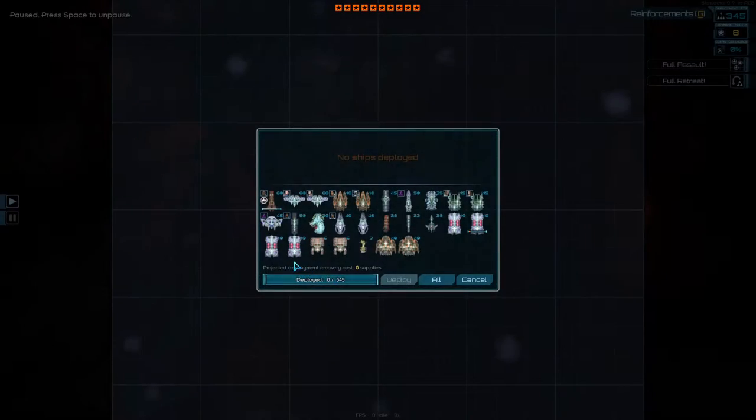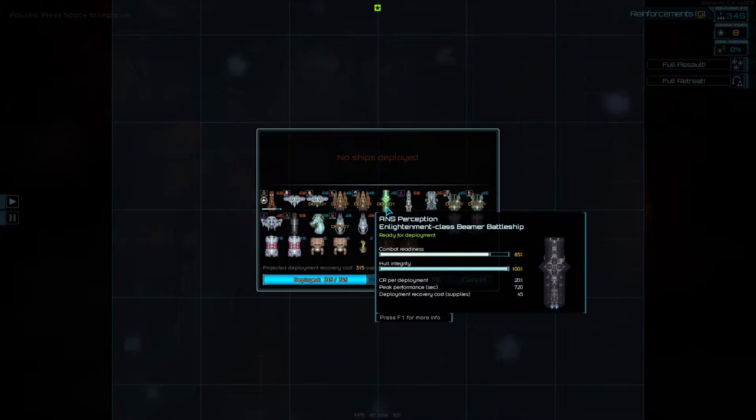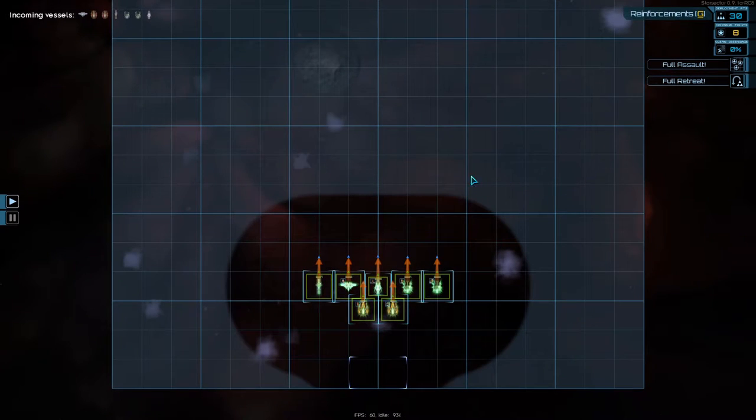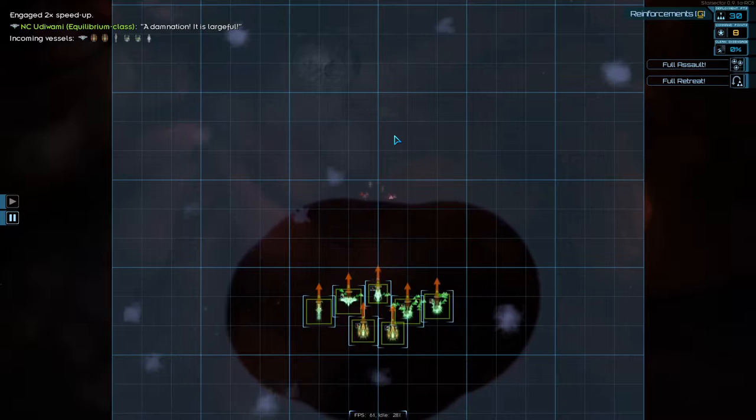Continue into battle. We'll send the two of you in. And I don't think I'll go in this time. Send them the Enlightenment as well. Alright. And we'll just speed up here to get this done.